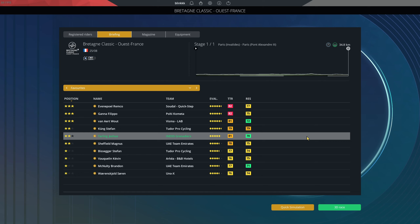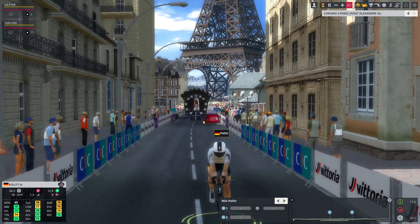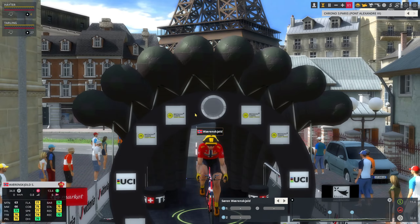Looking at the favorites, obviously Evenepoel, Ganna, and van Aert will be the big three that we're going up against, but I have full trust in Josh Tarling. And we are on the way in the Paris Olympics with the Eiffel Tower behind our back.